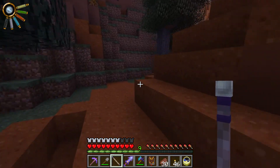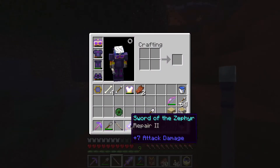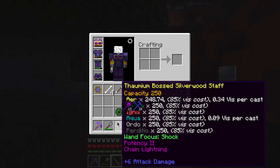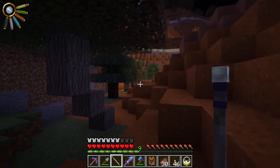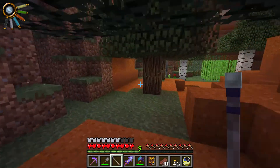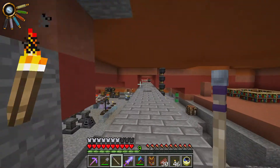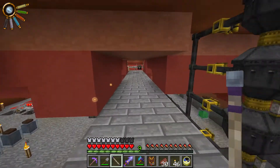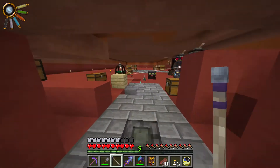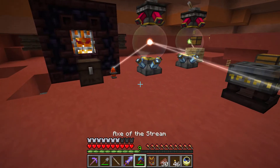Unfortunately we didn't get to try the chain lightning because nobody was grouped together. It looks like this focus now has a little tab on the aqua pool reserve as well — so it uses aqua and air. I guess with more enchantments you throw on these foci, the more essentia it uses. Very interesting.